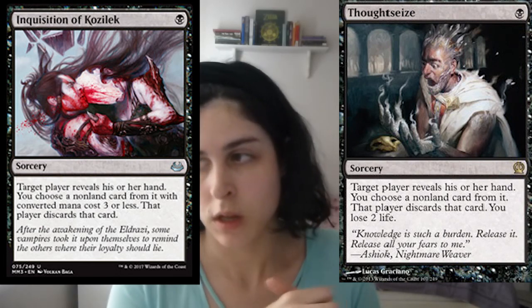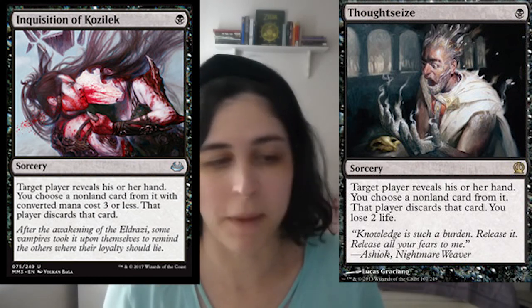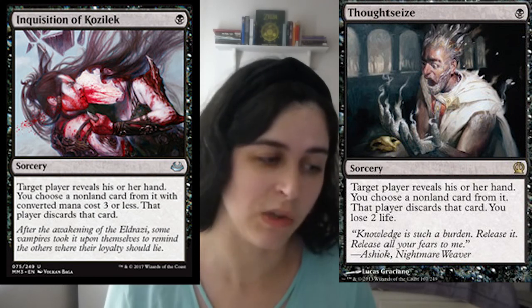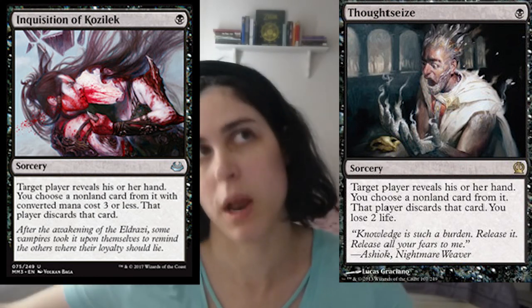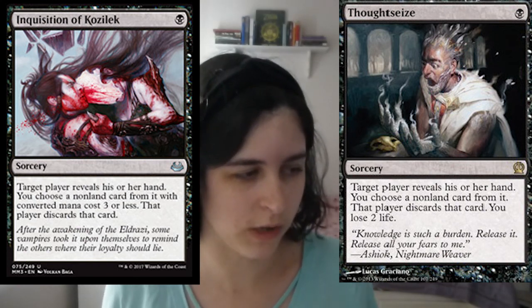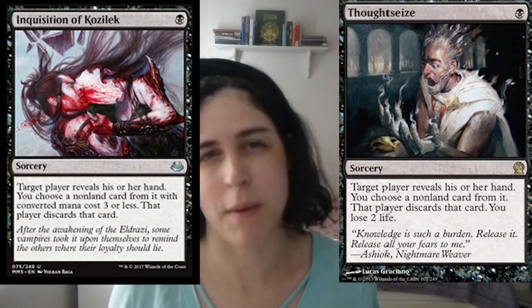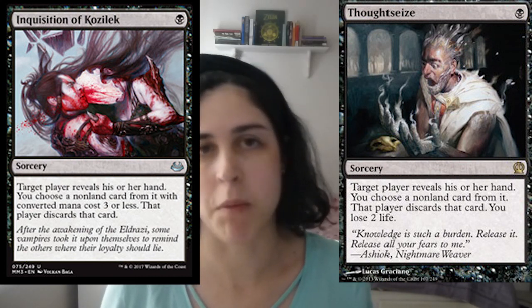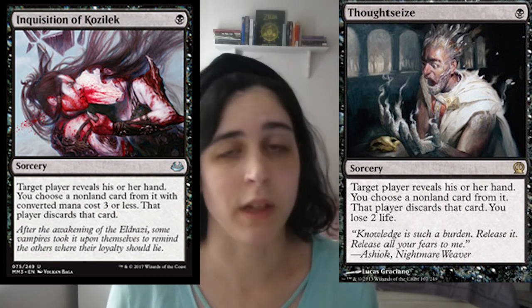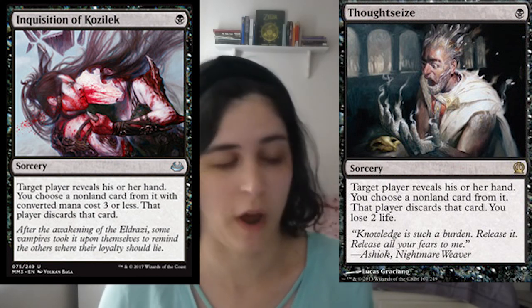I like saving creatures for last, so we're going to do that. Start off with instants — I have eight. Two Inquisitions, two Thoughtseizes. I always kind of group these together because they do similar stuff. This is totally a dependent thing — if you wanted to run four of one, you could — but I personally like the even mix. Sometimes I'm actually more on the Thoughtseizes, even though a lot of people really like Inquisition. Thoughtseize just hits more. Also, this deck doesn't really hurt yourself — except for fetches and shocks — so I'm not doing Dark Confidant or anything where I need to worry about losing life. I just have two and two because this is more midrange versus a control strategy.